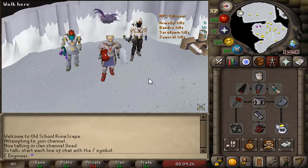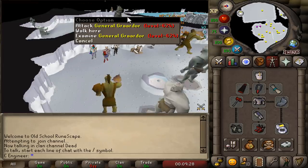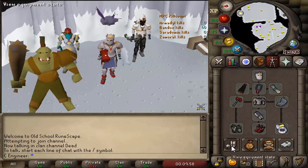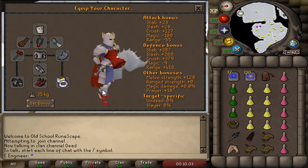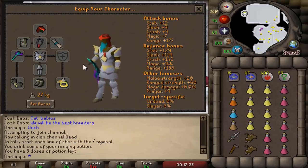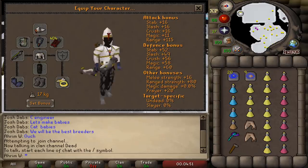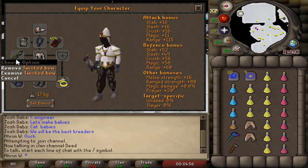Now that we have the Chaos Elemental pet, it is time to move on to the next boss: General Graardor at Bandos. This time we only have 3 accounts which can access Bandos. We'll start with the main account as the tank — Full Justiciar with a Crystal Shield and 418 range defense. Then we have the med level as the DPS account, and the one defense pure with a Twisted Bow.